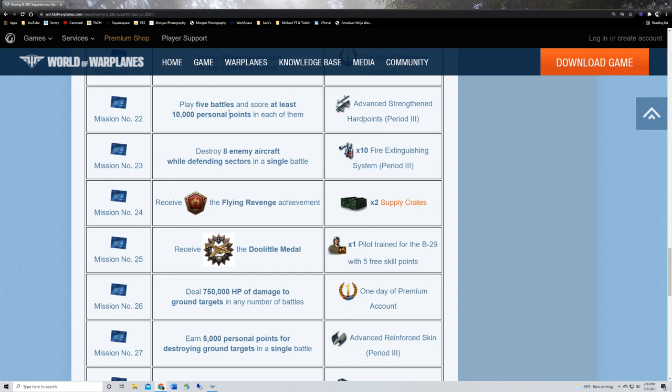Mission twenty-two: some equipment for playing five battles and scoring at least 10,000 personal points in each. I like this because there's no win requirement or sortie requirement. This will take me about six battles if I'm unlucky. I know some battles you might get 8,000 or get stomped and only get 5,000 — but it's not five in a row. Just go out in a plane where you know you can get the personal points, get five battles done, and have fun. Don't stress about it.